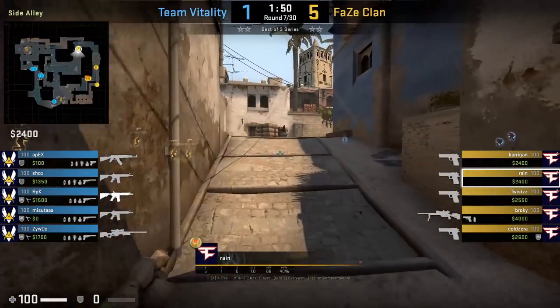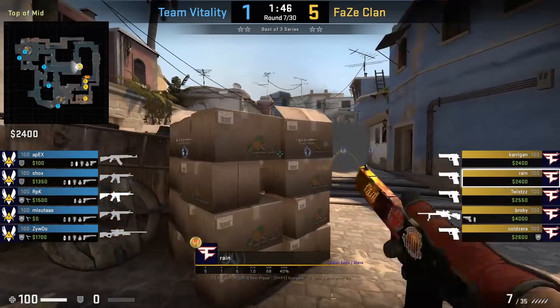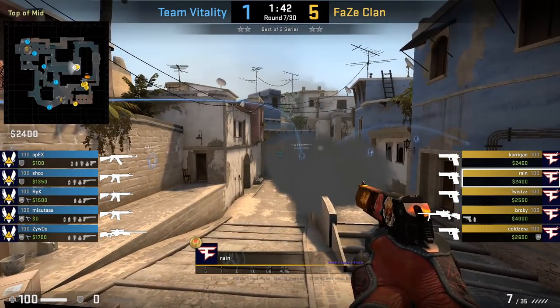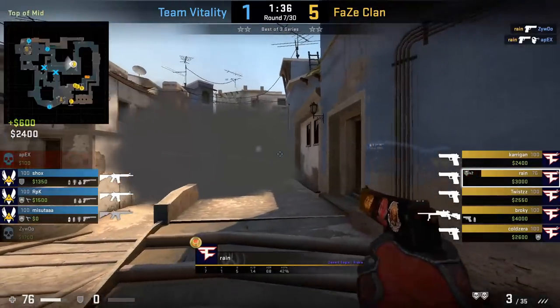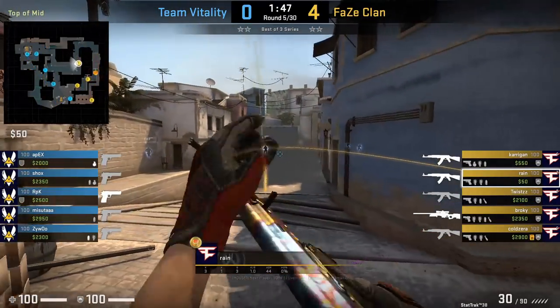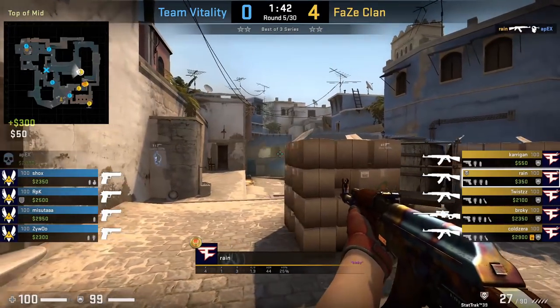The next trick comes from Rain and his positioning play. Rain loves to cross to behind top boxes on mid on Mirage, then jumps onto the wheel. However in this round the molly comes in and forces him on top of the boxes, and he uses the cover of the top mid smoke to kill the window player Zaibu and also hits a nice shot onto Apex connector. Here's another example of Rain doing the same thing — except this time no molly, he jumps onto the wheel and kills Apex window.